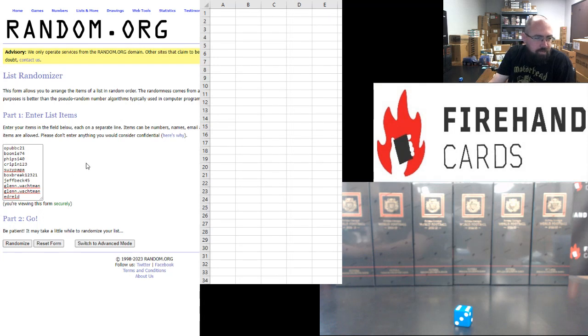Participants for this break: Five Side 40, Crippen, Susie Papa, Box Break, Jeff Beck, Glenn Walkman twice, and Ed Reed round out the field. Six times in the draw — the number next to your name will be your box number.